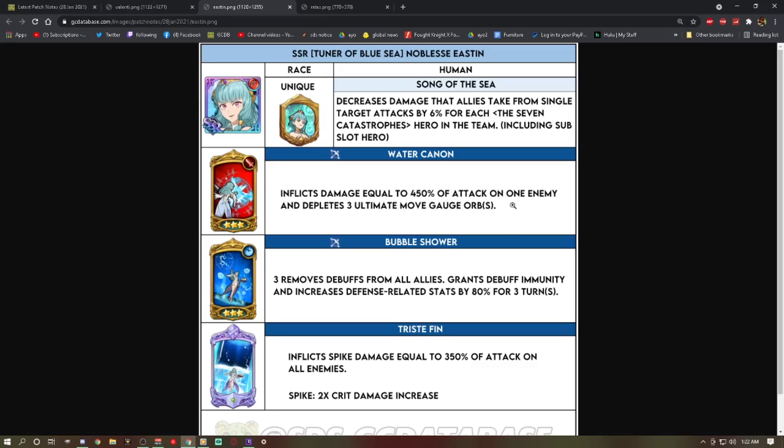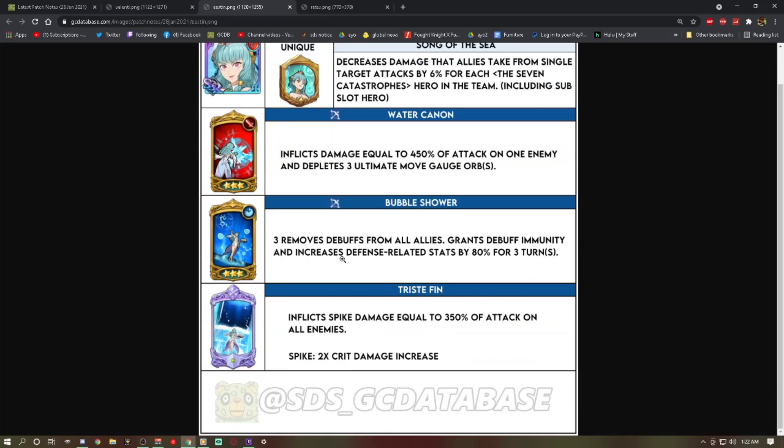Her first skill, Water Cannon, inflicts damage equal to 450% of attack on one enemy and depletes three Ultimate Move gauge. It does sick damage at level three and controlling ults is pretty cool — it goes all the way back to that old Tormeo green coin shop Merlin.